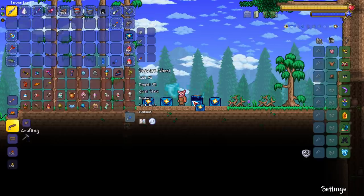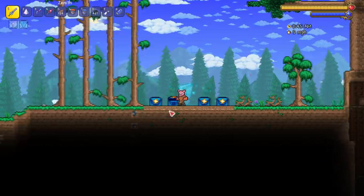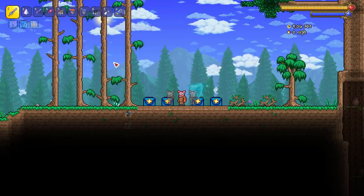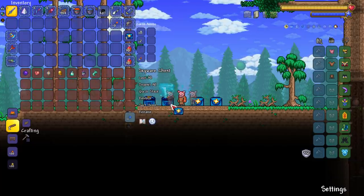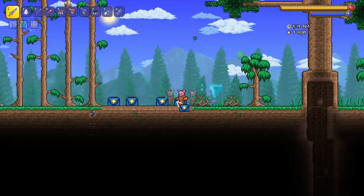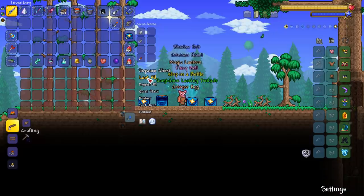We've got all the new pets from 1.4, including master mode pets. Light pets are going to be included because they're just the word 'light' in front of them. We're going to do light pets first from before the update, and then light pets after the update.